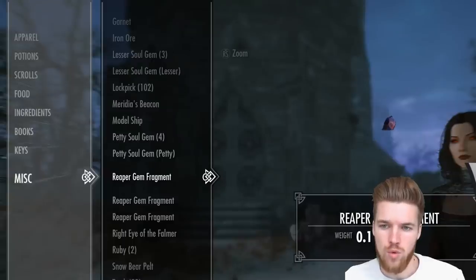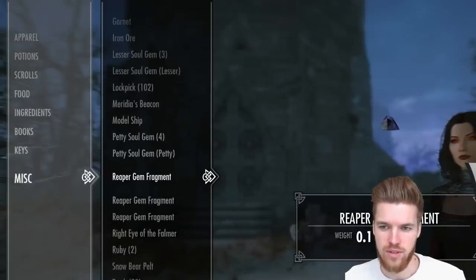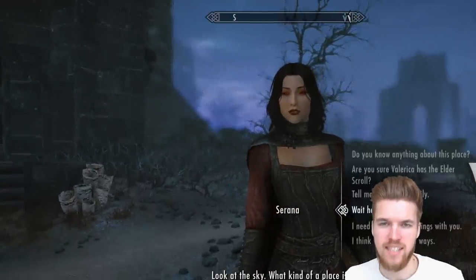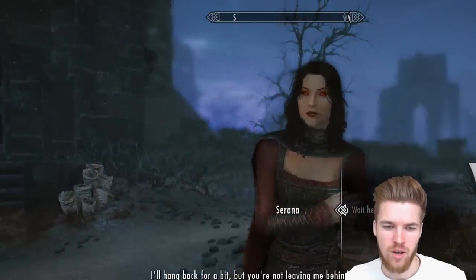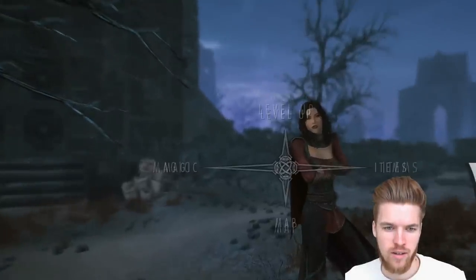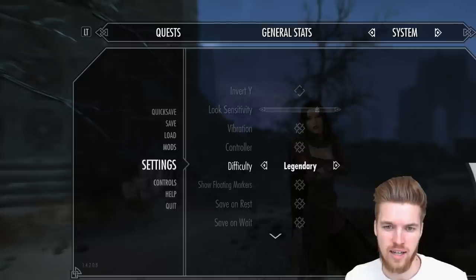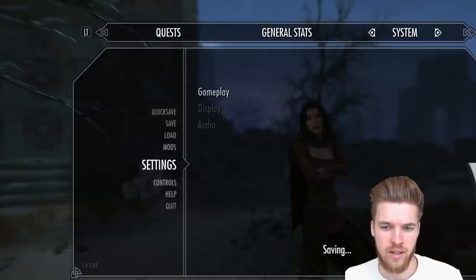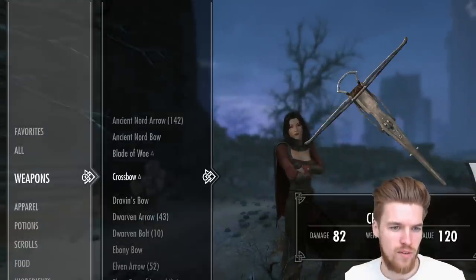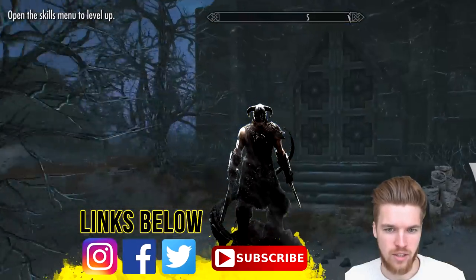We now have all three Reaper gem fragments separately in our inventory. I'm going to tell Serana to wait outside — this is a battle we must do on our own. We must check that we're on Legendary difficulty because we want a challenge. There we go — Legendary. I'm going to get my crossbow out. Hopefully this fight is difficult — let's do it.